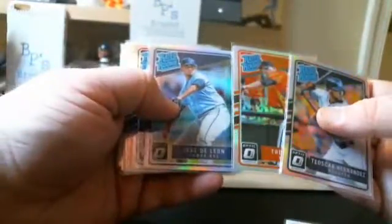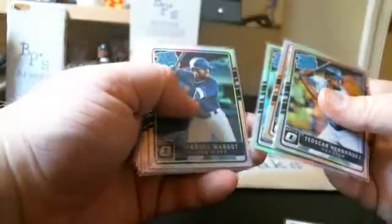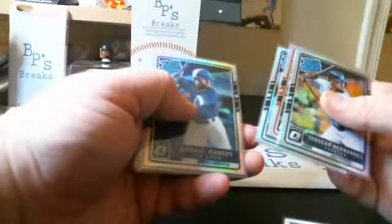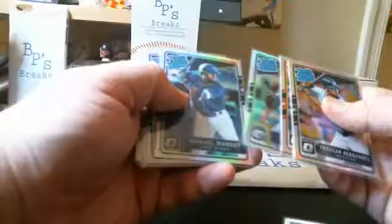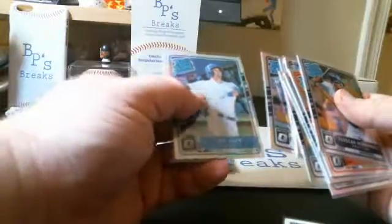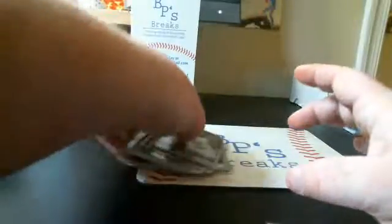Rated Rookies — these are the prism parallel rated rookies we had: Teoscar Hernandez, Trey Mancini, Jose De Leon — yeah, that is definitely a nice hit — Manny Machado, Jordan Montgomery, Hunter Renfroe, Magneuris Sierra, Renato Nunez, Alex Bregman, and Ian Happ for the Cubs. Those were the prism parallel rated rookies.